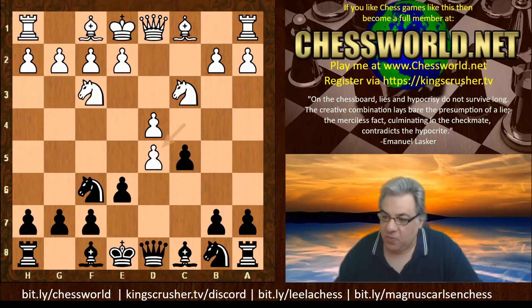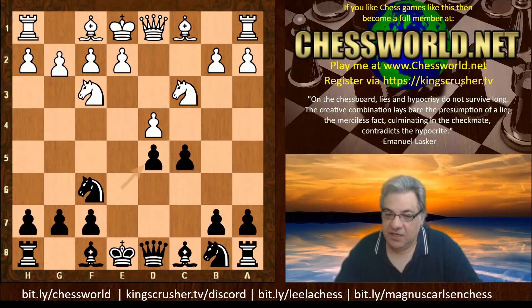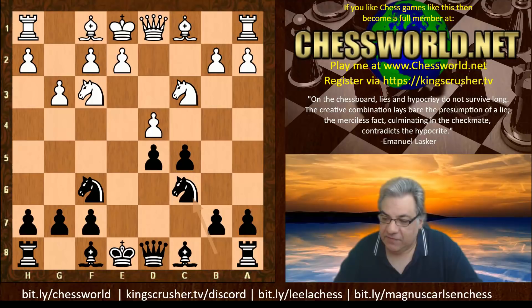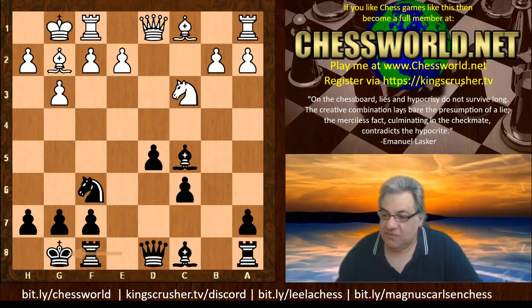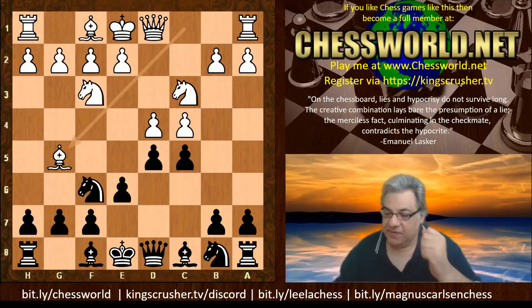Black can also play e takes, and Magnus Carlsen has played with the black pieces here. For example with g3, he played Knight c6 and won a game against Levon Aronian in Moscow 2019. So there are very high-level stem games around here, but in this game we don't have c takes.